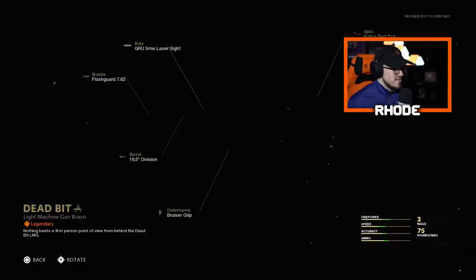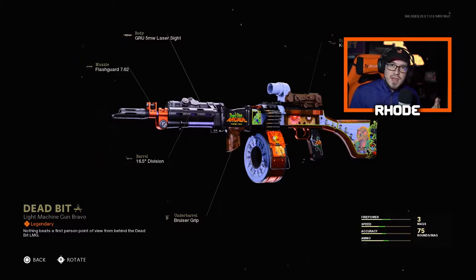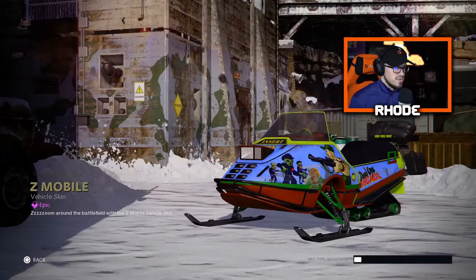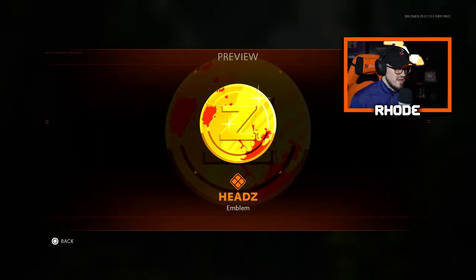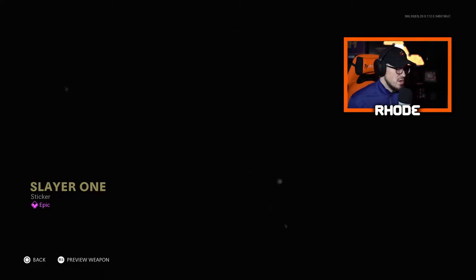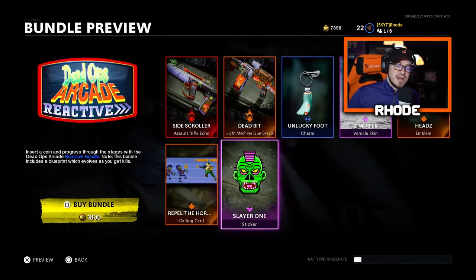Then we have the Dead Bit, basically just a version of that without the reactive camo. Then we have the Unlucky Foot charm, the Z Mobile vehicle skin — not too bad. Then we have the Heeds emblem — I've never seen 'heads' spelled like that, I think it's 'Heeds.' Then we have Repel the Hordes, which is another animation for Dead Ops Arcade, and we have the Slayer One sticker. The sticker isn't too crazy — you guys can see it right there.